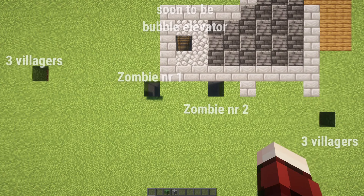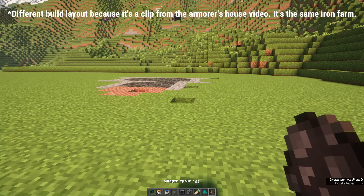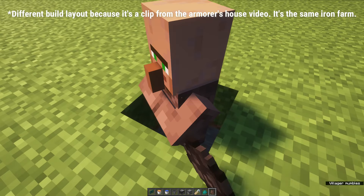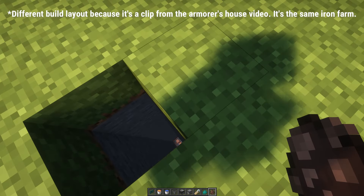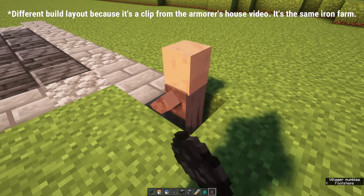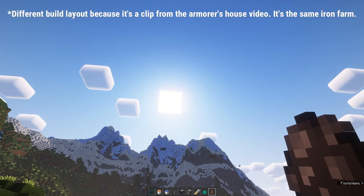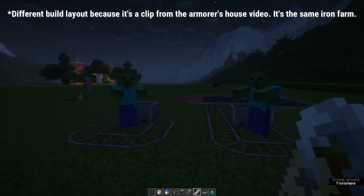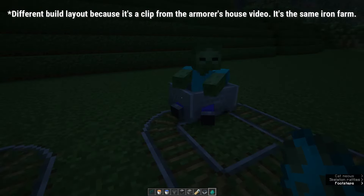Now comes the tricky part: create four holes from the surface straight down to these holding cells. We need three villagers on each side of the farm, so dig straight up or down above the water source and above the holding cells for the zombies. Bring in your villagers — three on each side. In creative you can use spawn eggs, but in survival use minecarts. For the zombies, wait until night, get them in a minecart, give them a name tag so they won't despawn, and drop them down above the holding cells.